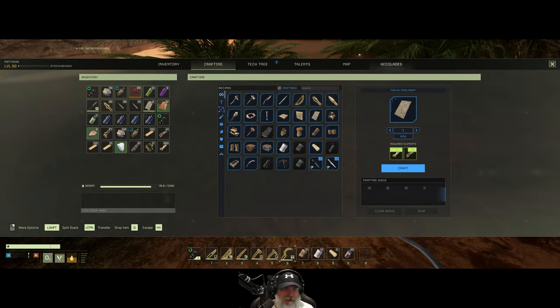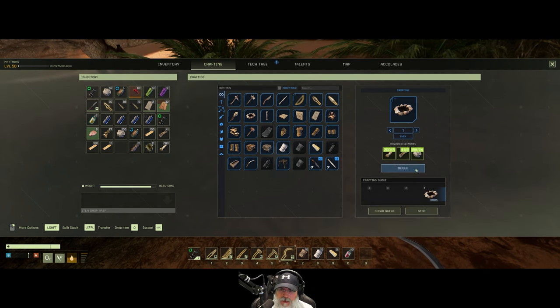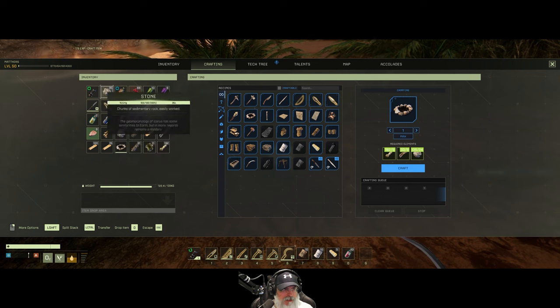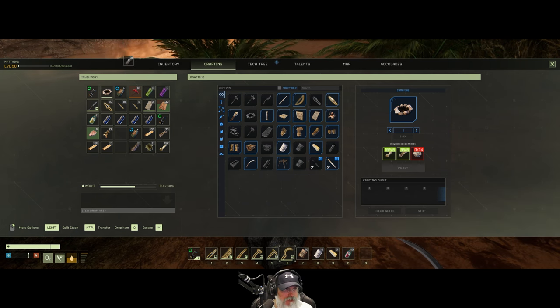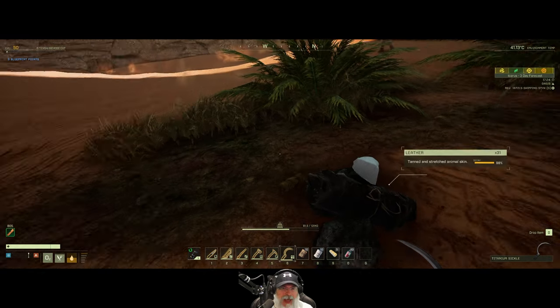Welcome back everybody to Icarus, I'm an old guy gaming. In this episode we are going to make some resources and equipment so that we can traverse the arctic biome. If you did not catch the last episode, basically I wasn't able to find a way to get through the arctic biome without being able to get back.